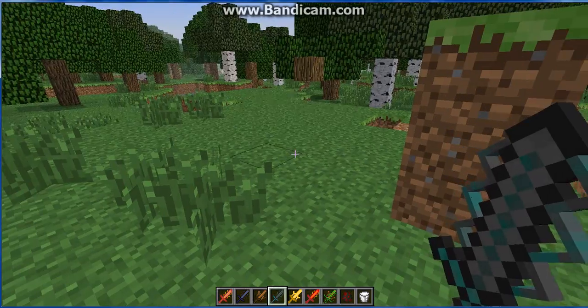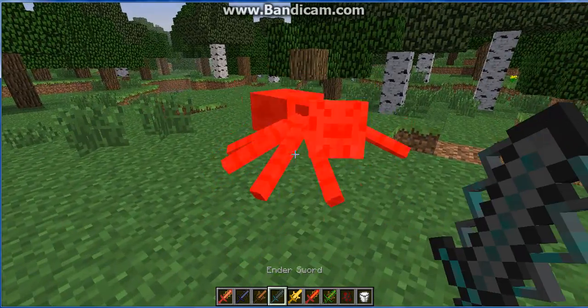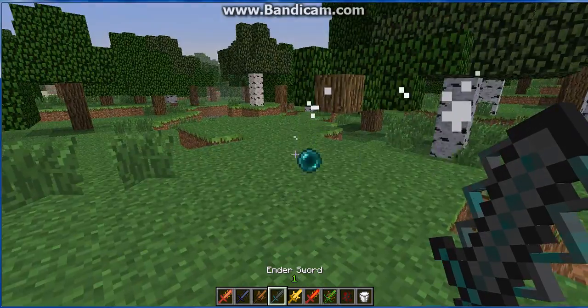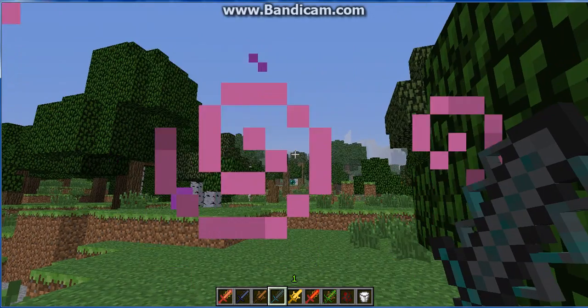Next is the Undersword. This will kill a spider in four hits. And if you right-click it, it sounds like an Ender Pearl — so basically like Infinity Ender Pearls.